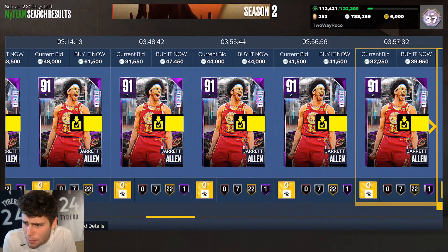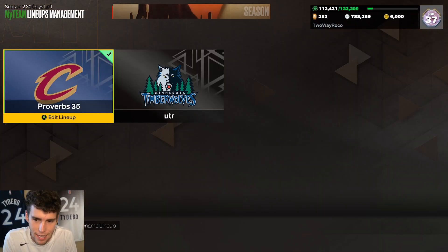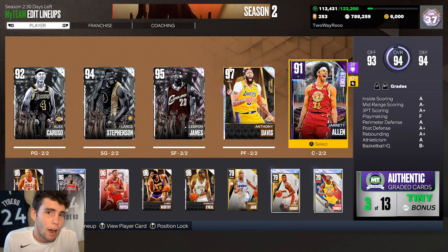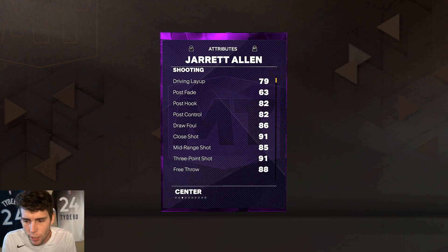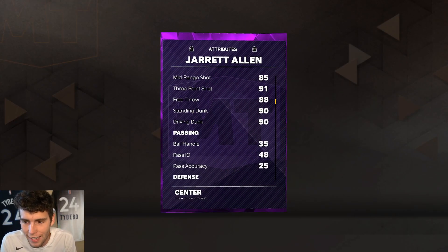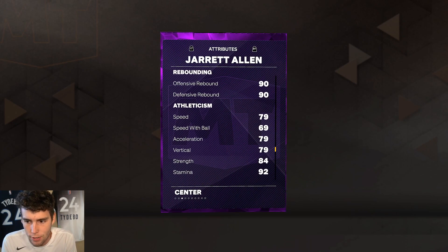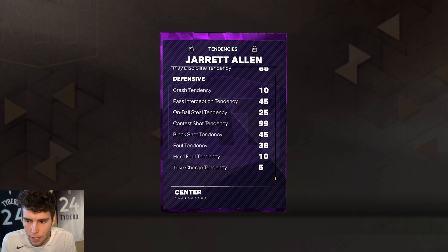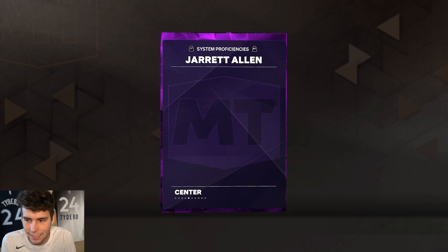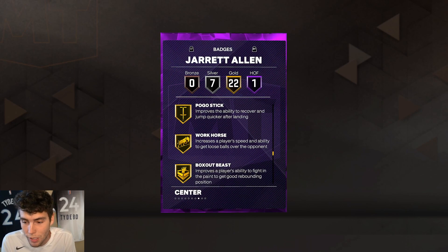His price is a little more than I expected — I bought him for 40k, and I'm guessing his price is bound to go down to around 20 to 25,000 MT. He's 6'10", 243 pounds, with a 91 three-ball, 90 standing dunk, 90 block, 80 steal, 79 perimeter, 92 interior defense, great rebounding stats, 79 speed, 79 lateral — absolutely incredible stat-wise. He has a 99 contest shot tendency and 22 gold badges including a lot of shooting badges.